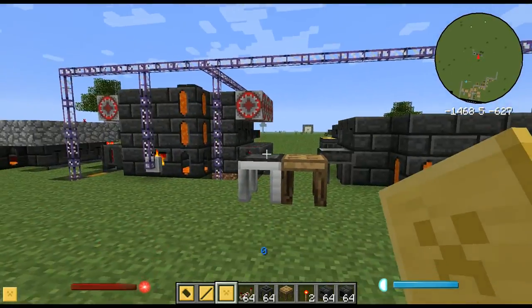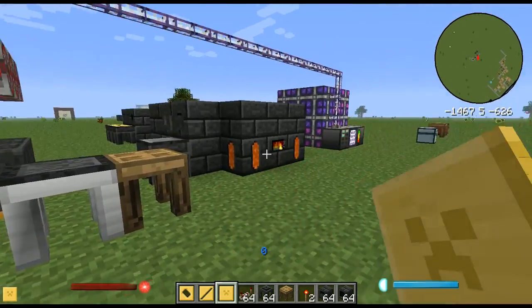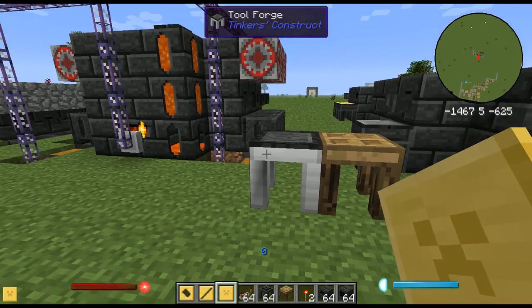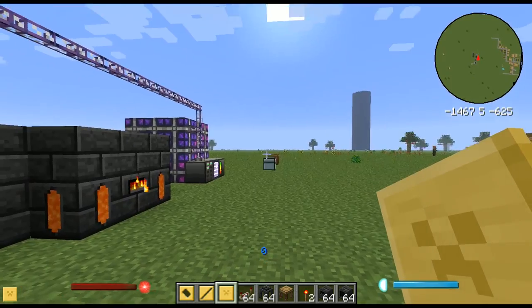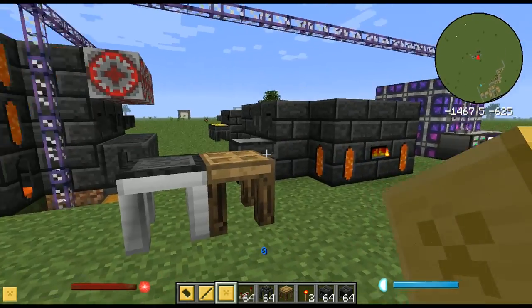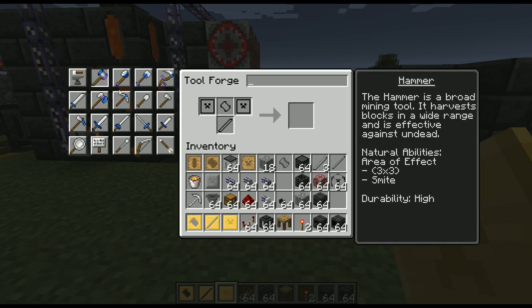To cast tier 2 weapons and tools, you need a tool forge — you can't use the basic crafting station from last time. You need a tool forge for any metals or tier 2 weapons. As you can see, we've got some new tools and weapons. The hammer requires two plates, one hammer head, and one tough tool rod — which are exactly the casts we just made. The hammer mines in a 3x3 area.